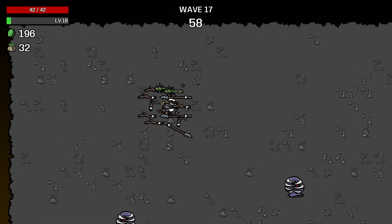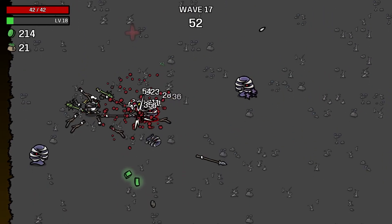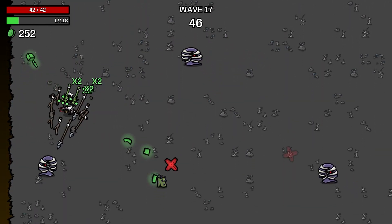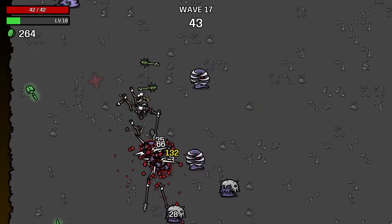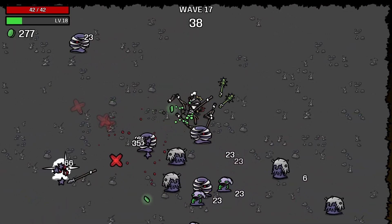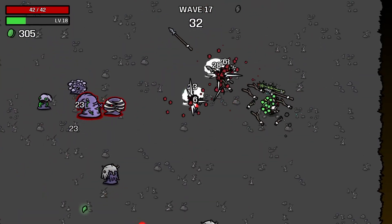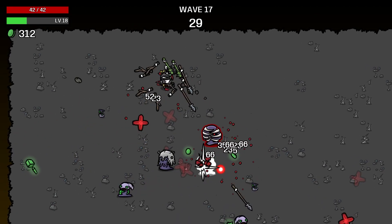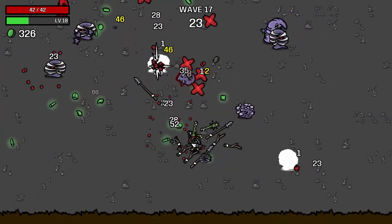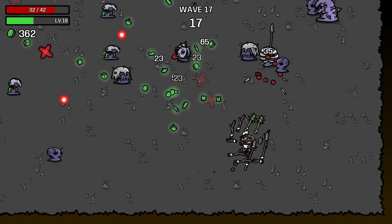I'd like a spear 3 next turn after merging something. Let's lock that in. Wave 17 - these guys are really tanky again, there's an elite one there too. Look how long it takes to kill them. I feel strong but we can definitely get stronger still. There's the elite one chasing me - they're fast when they get their running shoes on, they can be quite quick.